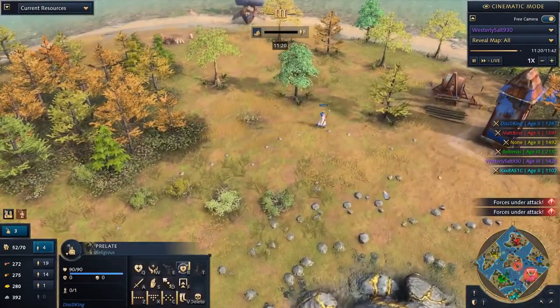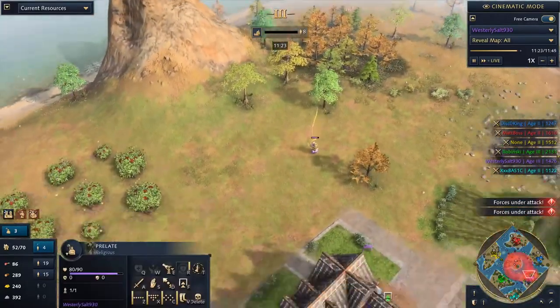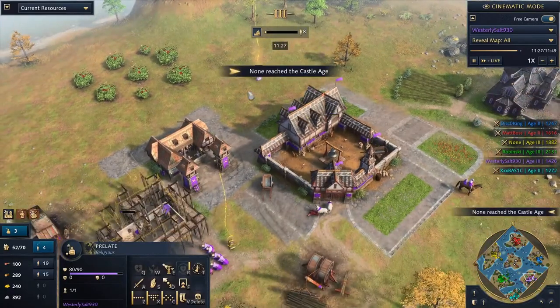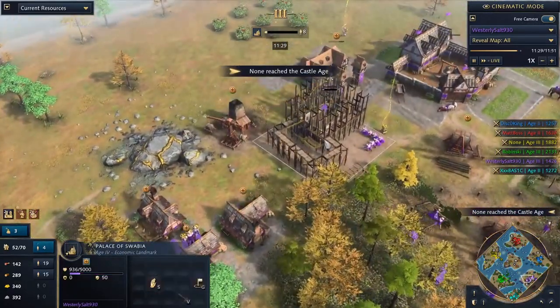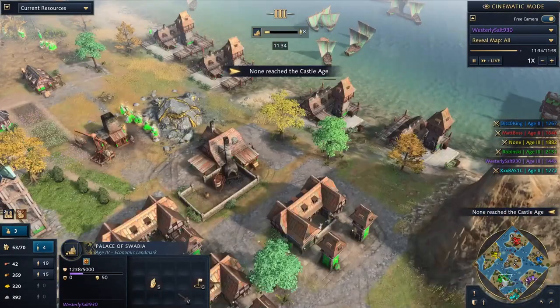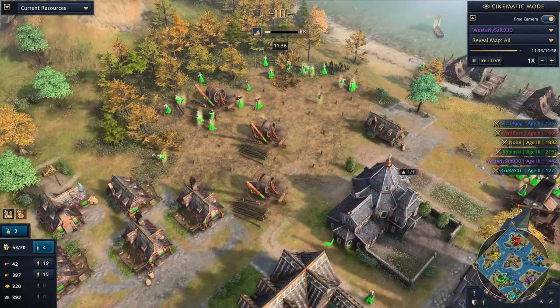Look at that — Disco King tried to move in with a Prelate to grab a relic but just barely missed it. That was an MLG play. Palace of Swabia — Westerly is going to be a tyrant, I can already feel it in my bones. Very beautiful wood economy here; Aachen is hitting the periphery of it, so as the workers return the wood they are getting motivated. The middle is still owned by the French, who have a decent little trade economy going — triple trade ships moving in.